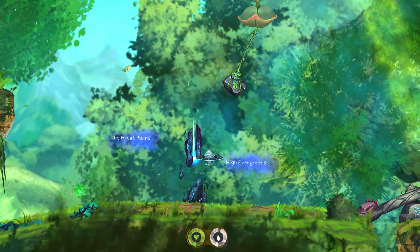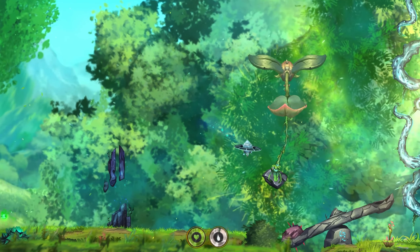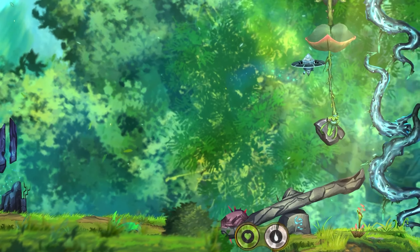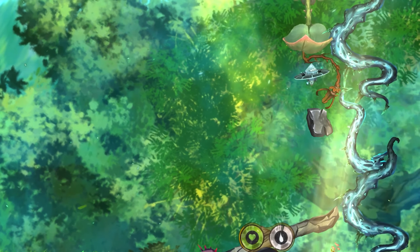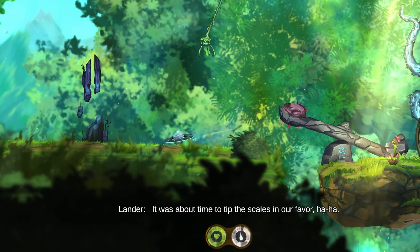See? Easy as that. Now, once we reach the scale, what we need to do is drop the rock on top of it so we can lift the other side up. How we can do that, you ask? Well, we need to damage the vine. And we can do that by pushing it into spikes.